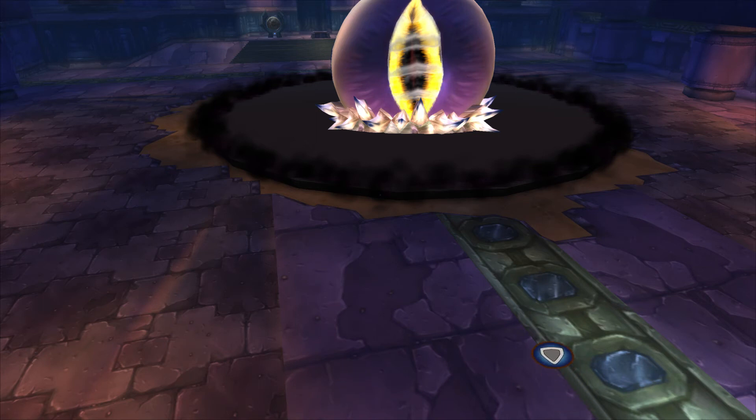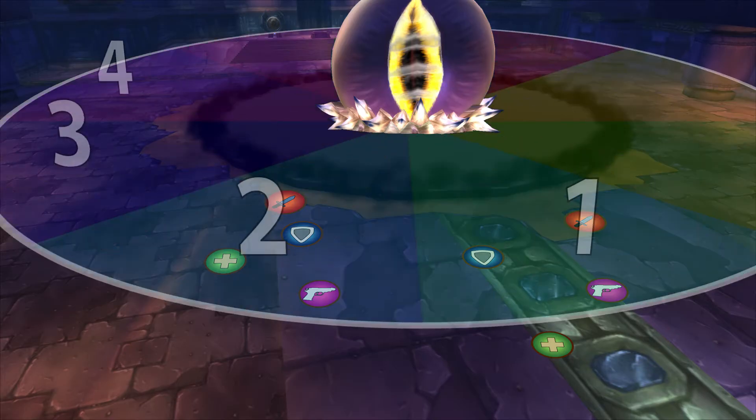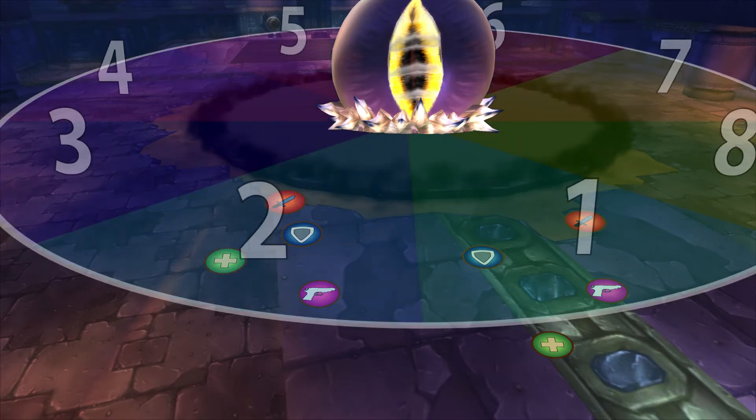C'thun. Have someone with good nature resists and health run in first to soak the beam. Once the beam is cast, run in and get into position. Figure out how you want to spread out. Some people divide the room into eight and have each group assigned to one eighth of the room.